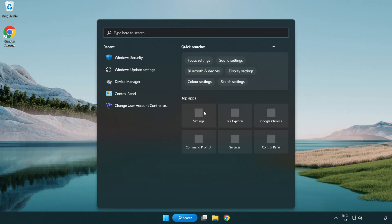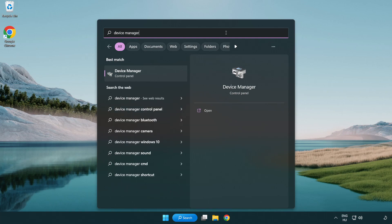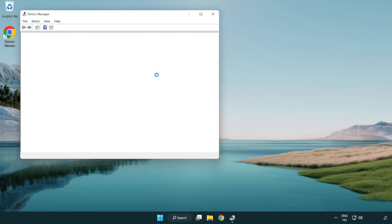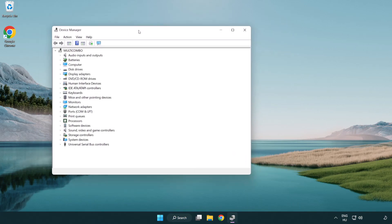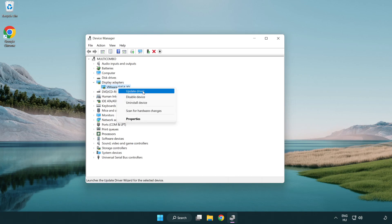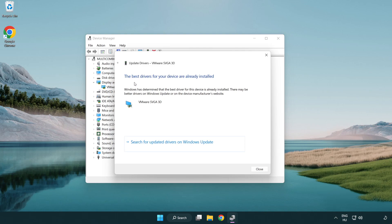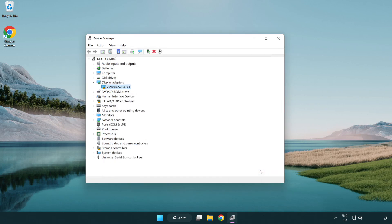Click the search bar and type 'device manager'. Click Device Manager. Click Display Adapters and select your display adapter. Right-click and update driver. Search automatically for drivers. Wait for the installation to complete, then click Close. Close the window.